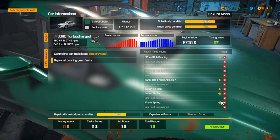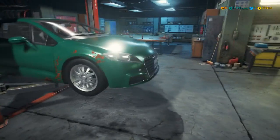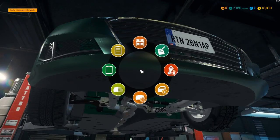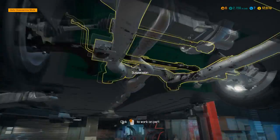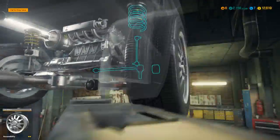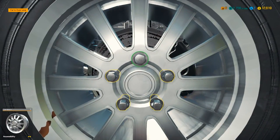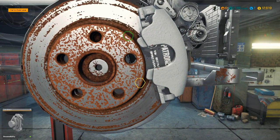And front spring — so we need to pop this all the way up and figure out which one's underneath. They say controlling the car feels loose, so it's probably a whole lot of stuff over here. Let's just take this whole thing off; I feel like we're going to figure out all the parts as we go. Let's take this brake caliper off.